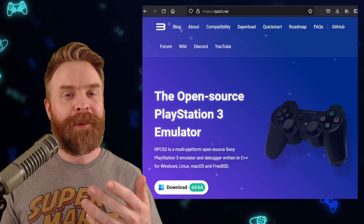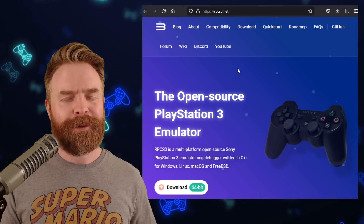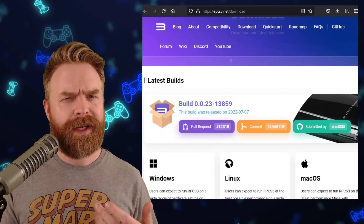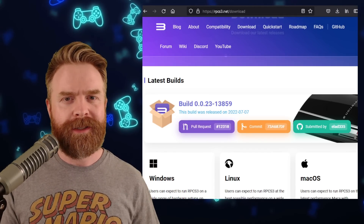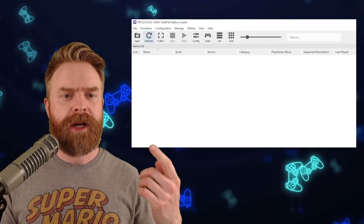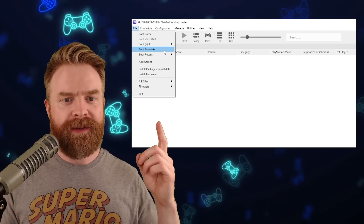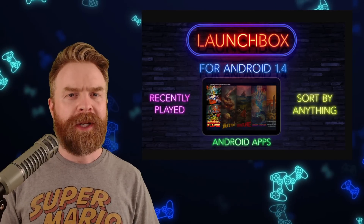Next, we're talking about PlayStation 3 emulation on PC with RPCS3. RPCS3 has a brand new feature that a lot of people are going to appreciate. If you haven't updated in the last week or so, you'll want to grab a recent version. RPCS3 now has save states. In the menu, you can see 'Boot Save State' right there under File, and to save your state it's Control+S.